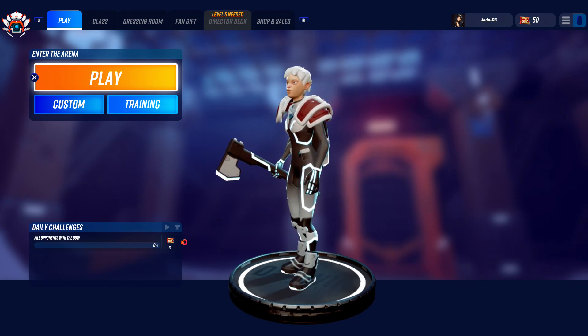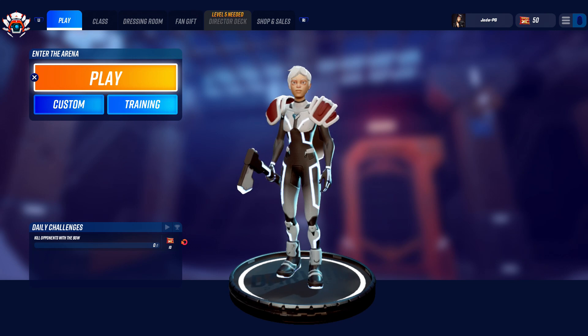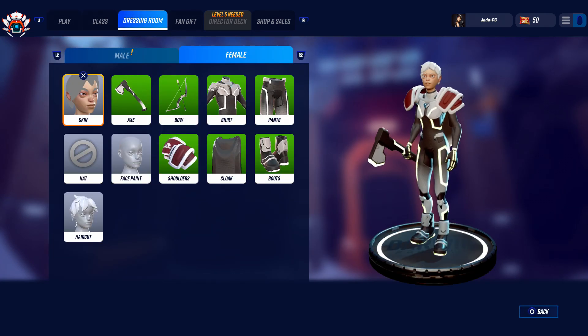There is a training mode, and when you press play you will go through a tutorial. You'll also notice the tabs in the top left — you've got Fan Gift, which are cosmetic items you get periodically for completing matches. The idea is that eventually they'll integrate this better with Twitch, which you can do right now, and real-life people watching you may be able to gift you stuff while you're playing a match. You've also got shop and sales, and it looks like they're going to add a battle pass to the game very soon.